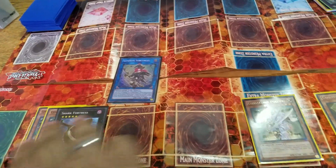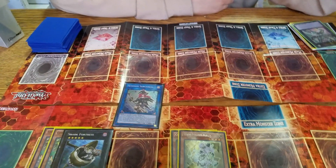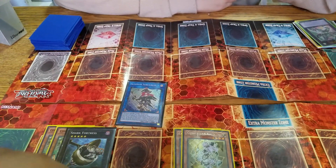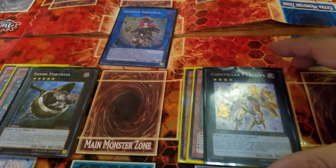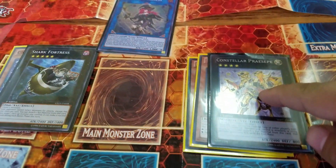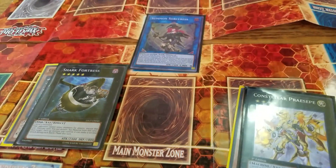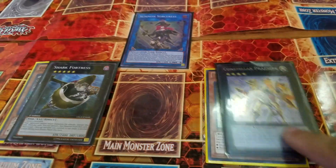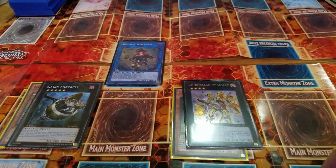I'm going to Shark — I'll exceed the other two. I activate Shark's effect, targeting Paraset. Then I attack directly. Activate his effect — he becomes 3400 attack. That's 3400, 3400, 2400, 2400 — for game. That's GG.